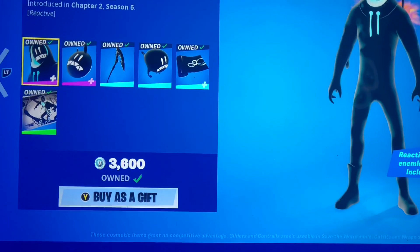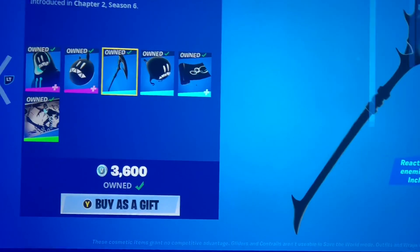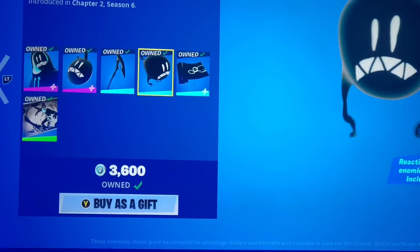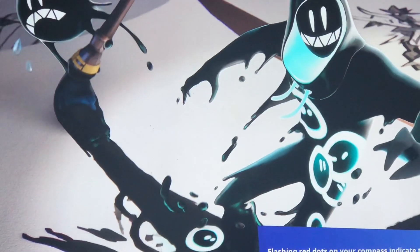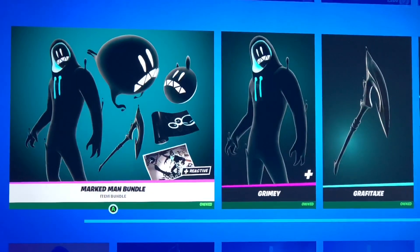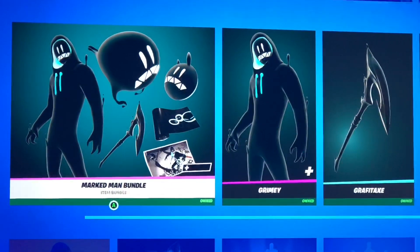We also got Grimy with the Glumbo backbling, the Graffiti Axe, the Drip Dropper, Grimules, and the Pen and Ink Pal's loading screen. That whole bundle is reactive — once you get a kill, it spawns those little soul things on his chest.